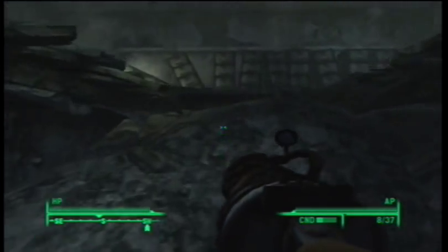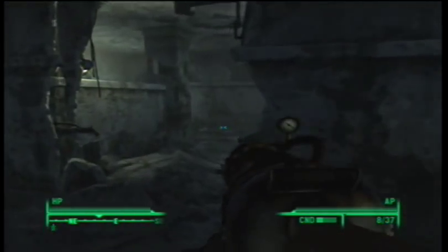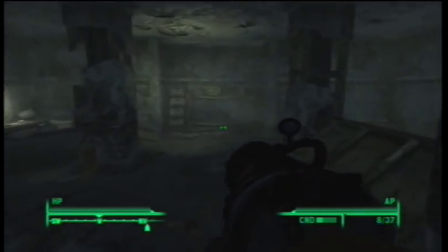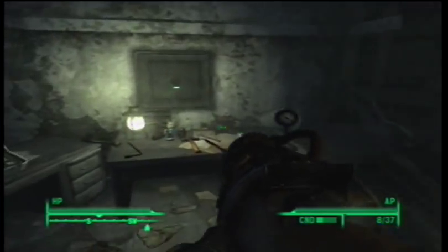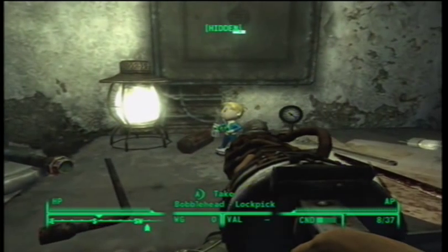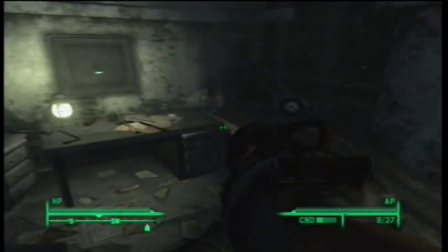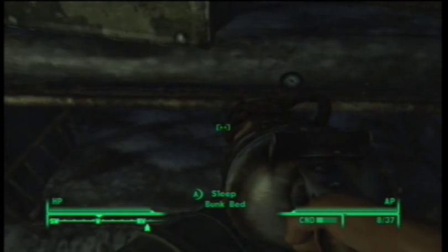You're just going to go through the hole in the wall, and you're going to go through another hole in the wall, and through a door, and another door. And it's right here on the desk with the lamp. There it is — the bobblehead of Lockpick. And since I'm so tired from all this bobblehead finding, I think I might take a nap.